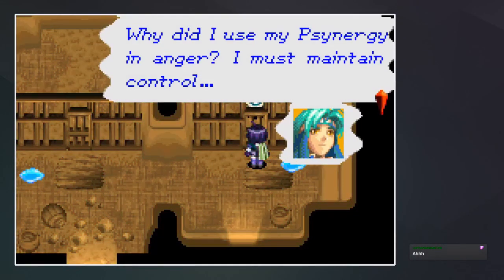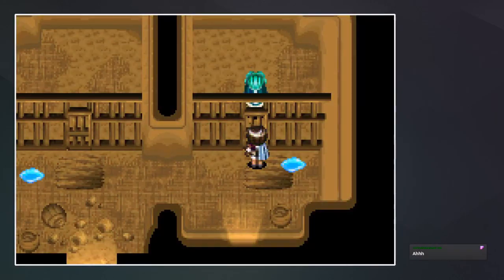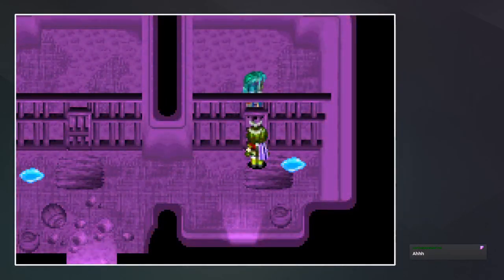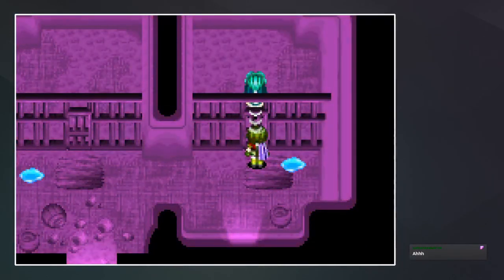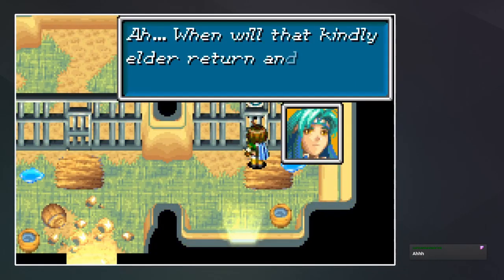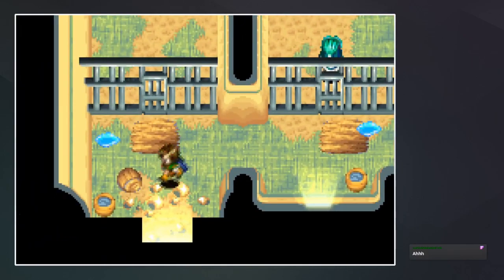Let's see if he'll talk to us. "Ah, when would it kindly I'll return and end my imprisonment — I have no time to wait, but I don't want to have to hurt anyone." He doesn't really want to talk to us. Let's read his mind: "Why did I use my Synergy in anger? I must maintain control. My actions should never cause regret. I sensed someone using Synergy — that person, could he be... no, he is not one of my people. When will I be freed?"